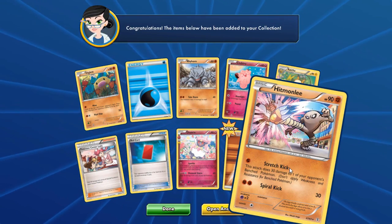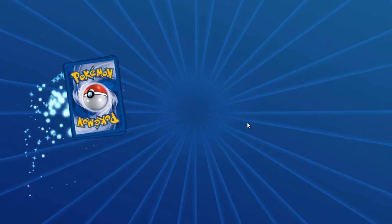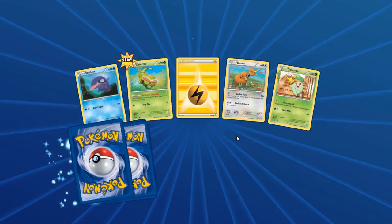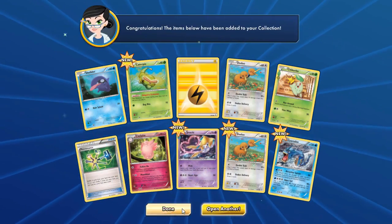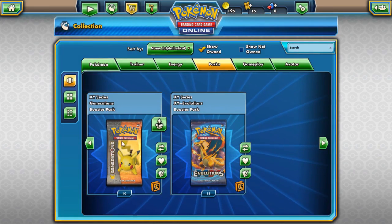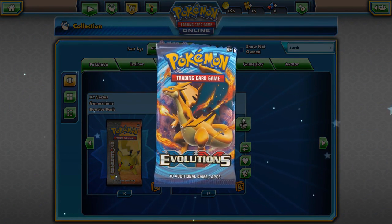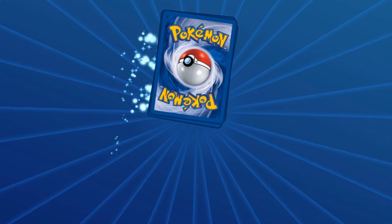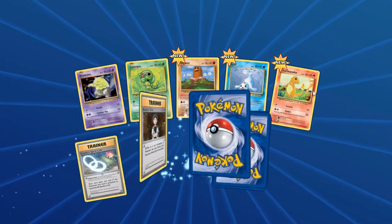Another EX — a lot of Hitmonlees though. If we get another non-EX we're gonna switch over again and maybe that'll change our luck. Gyarados is still pretty good. We got 10 left of those so let's go to Evolutions and hopefully that will mix up our luck again. Generations — oh god, this is just an amazing pull video!